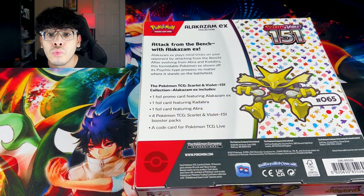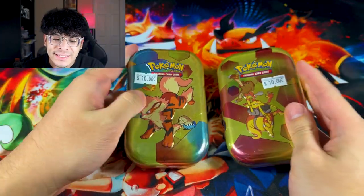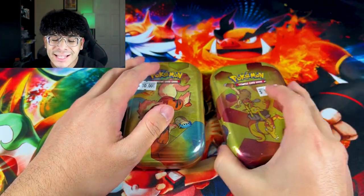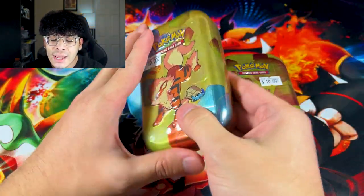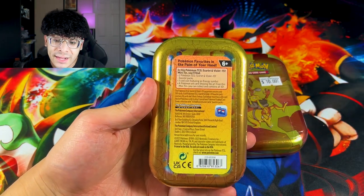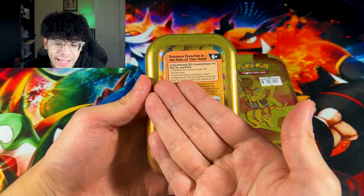Let me show you what they look like. We got two $10 tins. I was only going to open up one, but these tins only come with two booster packs. So might as well make it fair and grab two of these tins, because that is a grand total of four booster packs. The back of the tin is basically everything that you get in text form.